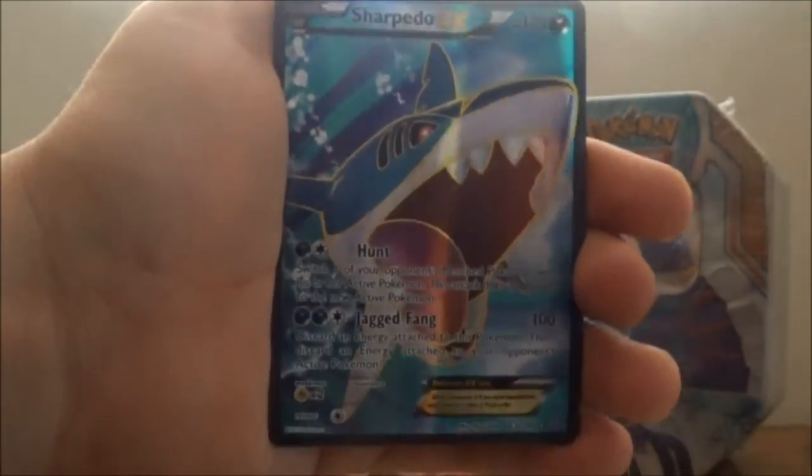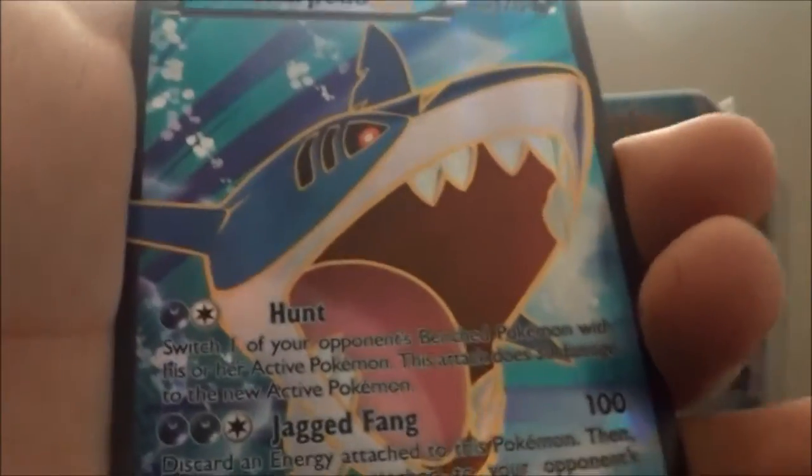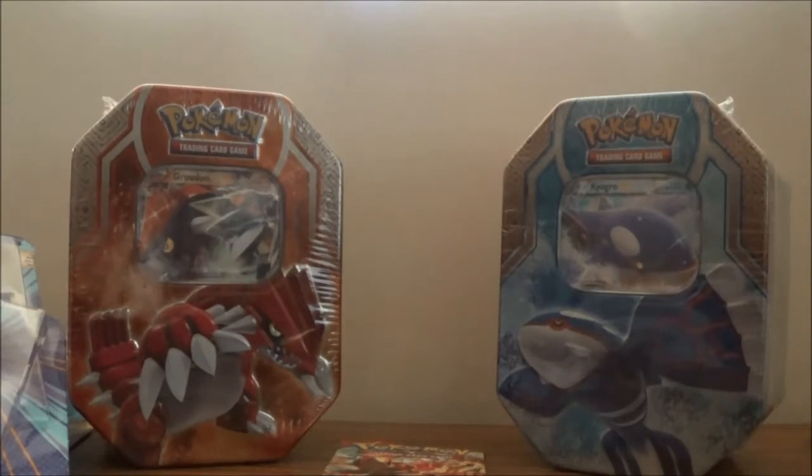A Sharpedo EX! Look at this thing — one of its moves is called Hunt, are you kidding? That's so powerful. I need to get the sleeves now, I wasn't prepared, but I need to sleeve this Sharpedo right now. Sharpedo sleeved up — so powerful, I'm so glad we got a really decent card.